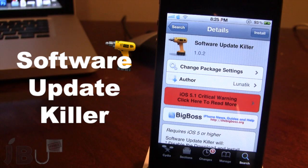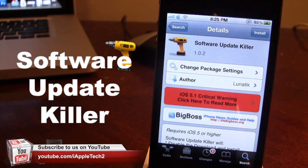You can pick this tweak up in Cydia via the Big Boss repo and it is a free Cydia tweak. It requires iOS 5 or higher and will disable the software update, preventing you from accidentally upgrading your iOS device's firmware, and it will also remove the app badge.